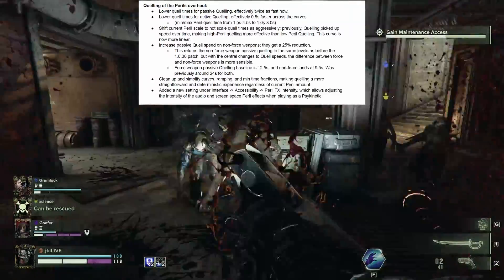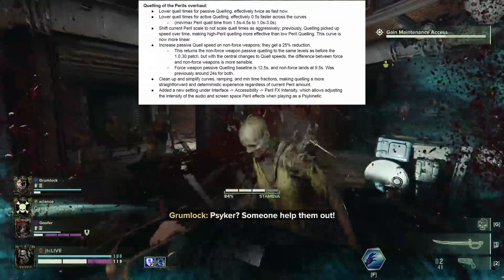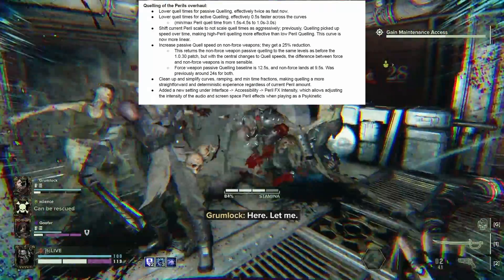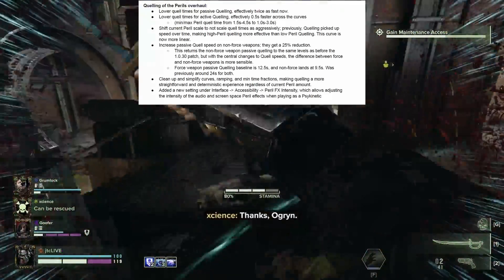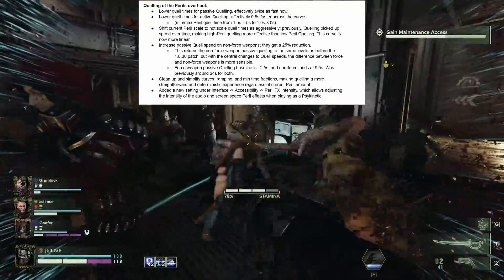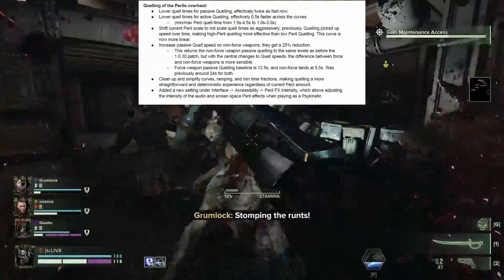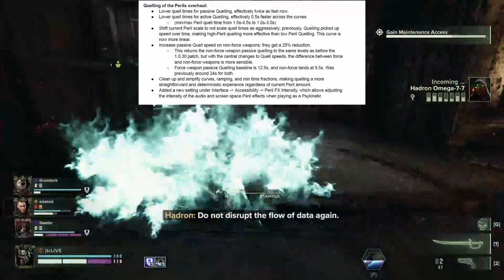Psyker has received numerous changes to their Quelling of the Perils, including a revert of the previous changes, increased passive and active Quell times, and a change of the curve of Quell times to be more linear across all levels of Peril. A new option for Peril's Effects Intensity has also been added for those who wish to be slightly less affected by their powers of the warp.